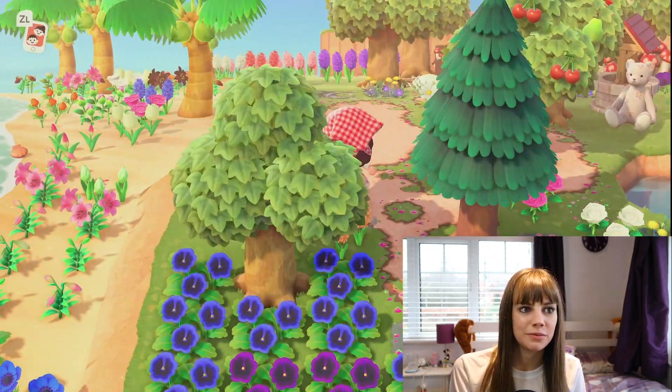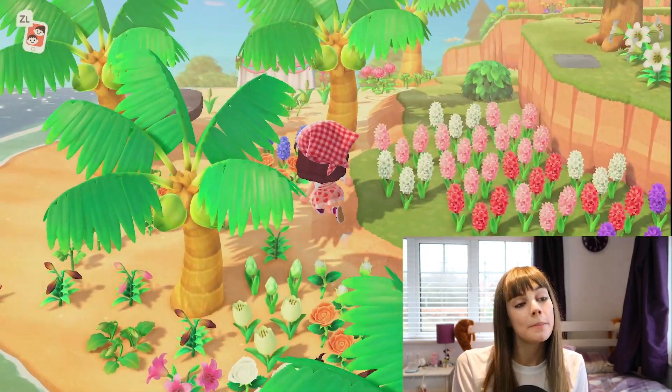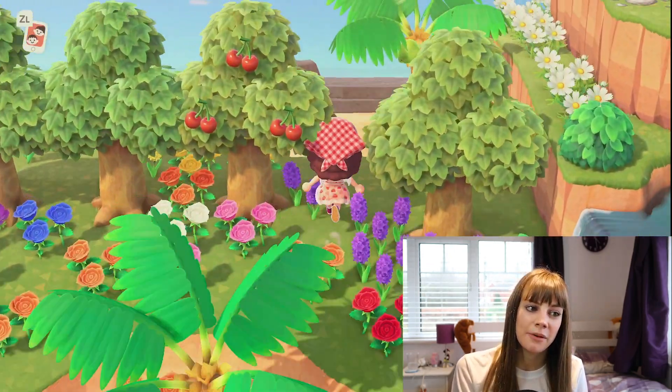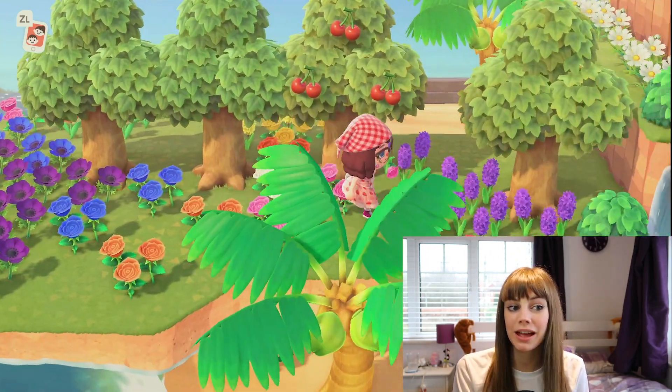As you can see I've been moving all my hybrids very slowly over to this part of my island, but in the future there's going to be some sitting areas down here and I want it to be a really nice cute area. I'm thinking of possibly making this area a campsite, though I'm not so sure yet.